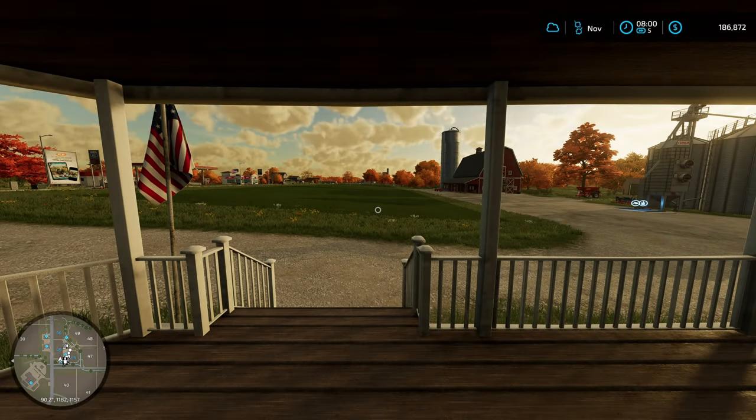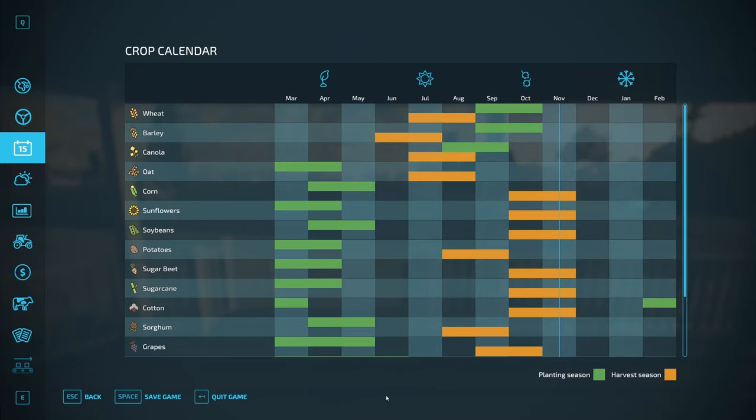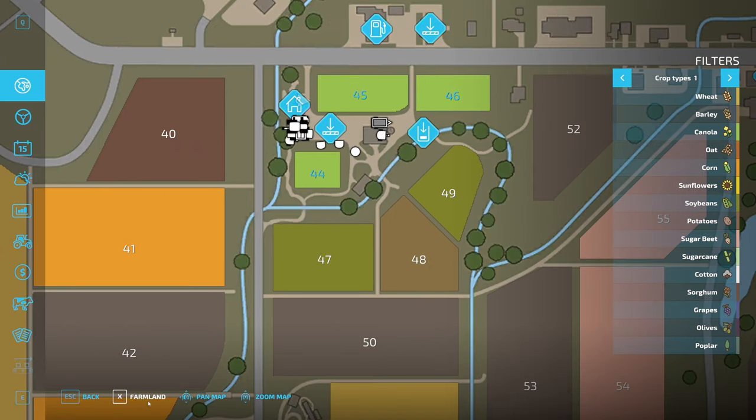Hello and welcome back to our Beginner's Guide series on Farming Simulator 22. Today is a new day — it's November — and the first thing we're going to do is expand our farm. If we go into the main menu and go to the map, we can look for farmland.